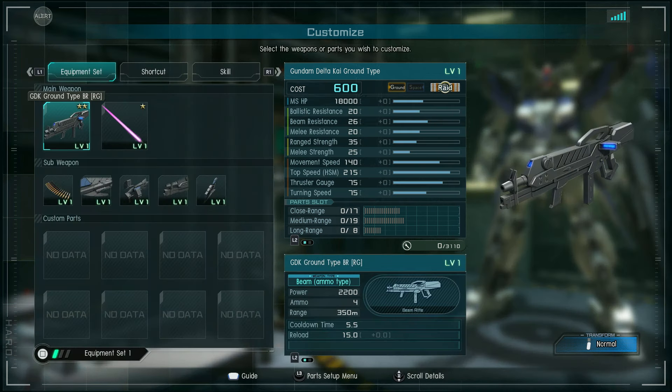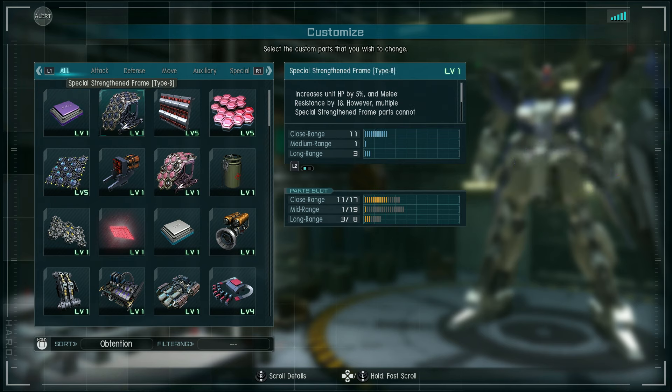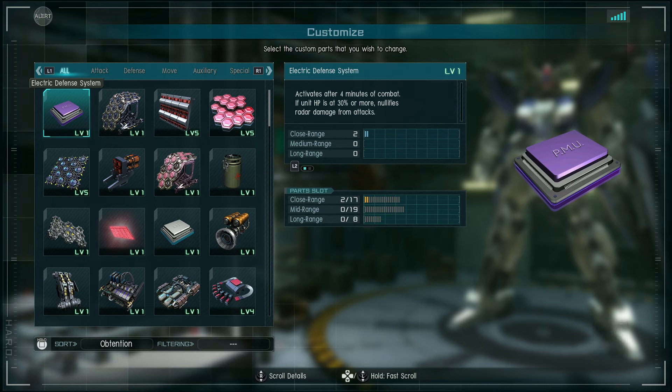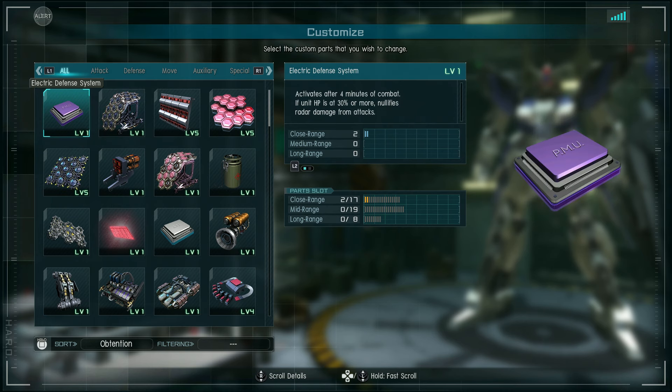Before we get into the other specifics, I just want to show off what the electric defense system part does. It activates after 4 minutes of combat if unit HP is at 30% or more, and nullifies radar damage from attacks. I'm assuming that means that things will not jam your radar even if you get hit with, say, a heat rod or the jamming from an Isaac — something like that. I think that's what it means; I'm not 100% sure, but that is my best guess.